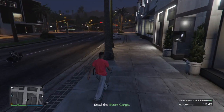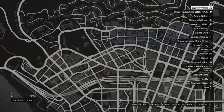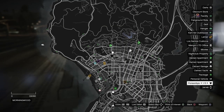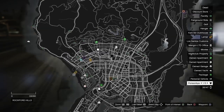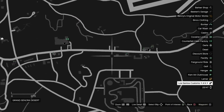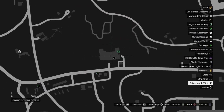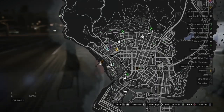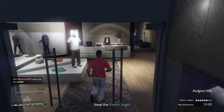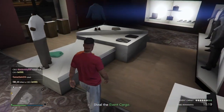So I showed you how to unlock this tee — it's really simple, you just have to deliver a business battle crate to your nightclub or to the drop-off location. Now in order to equip it, you just need to do the following steps in your apartment, or you can go to any of the clothing stores around the city. Let's get inside the clothing store.